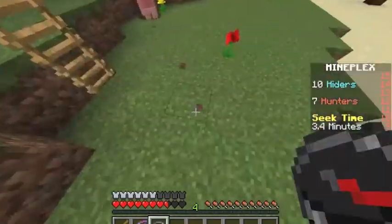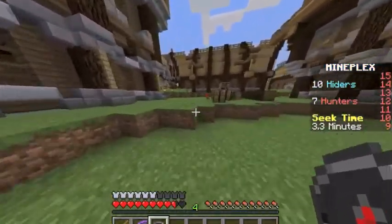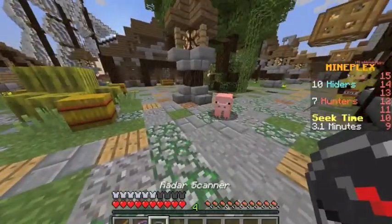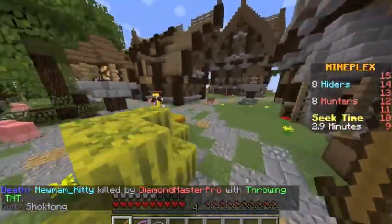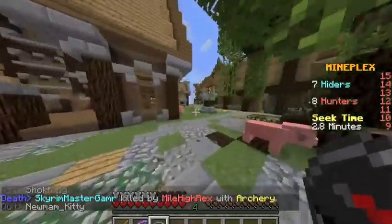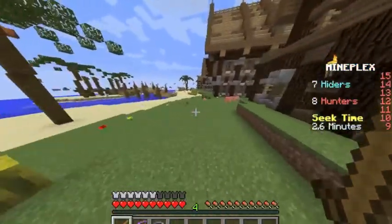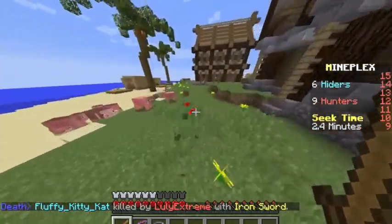As a radar hunter, you want to run around to these big piles — as you can see there are a bunch of melons over here. When you hear your radar go crazy, that's when you start spamming your sword everywhere. I just saw someone in here — let's make this a five-kill game. You want to run around these piles and pick off the players.